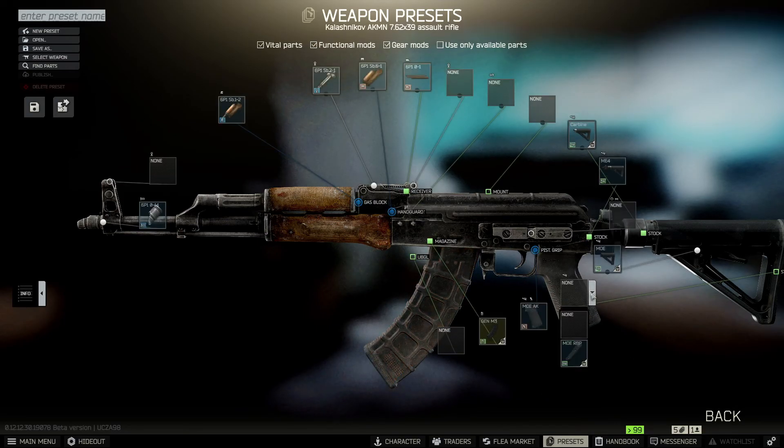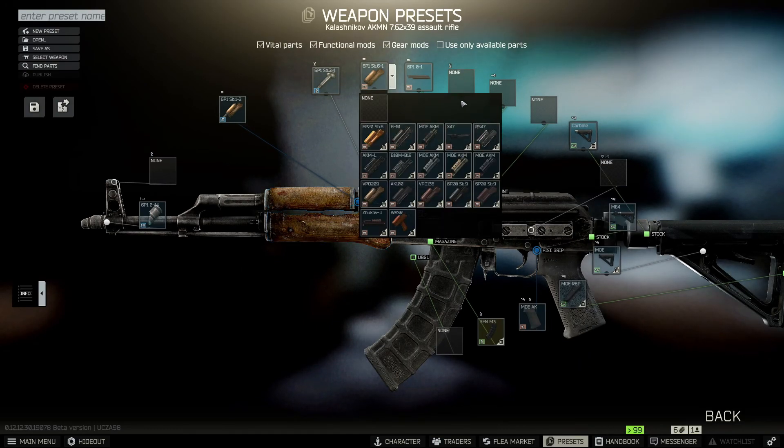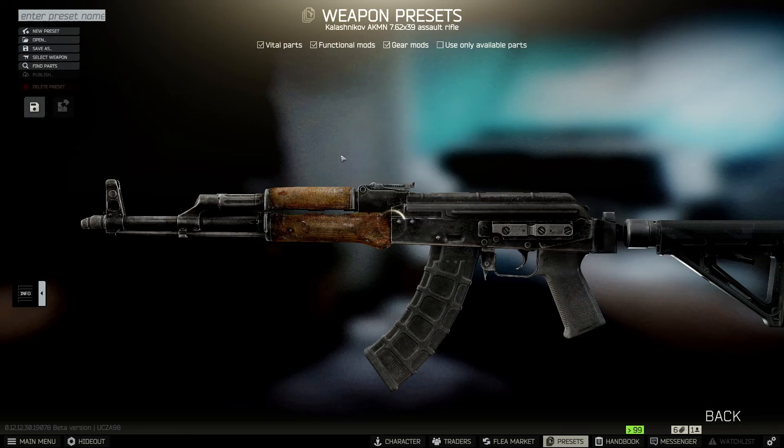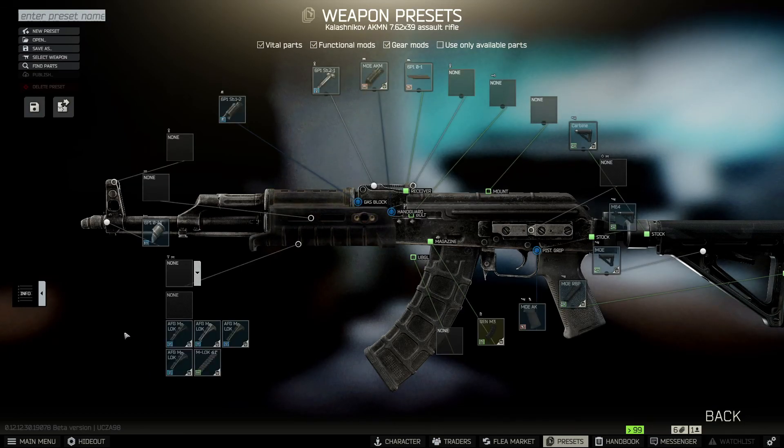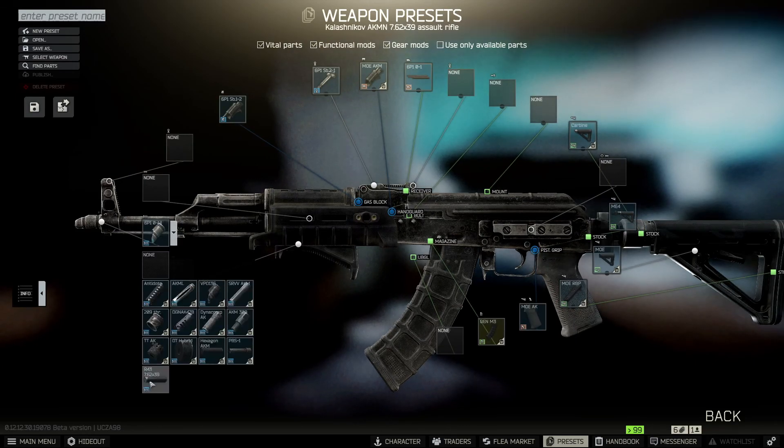We also have to use the rubber butt pad on our stock. Next let's change our handguard to a Magpul one as well, black color of course. And let's put on a foregrip which is a black Magpul one as well. The last part is a Rotor 43 muzzle brake.